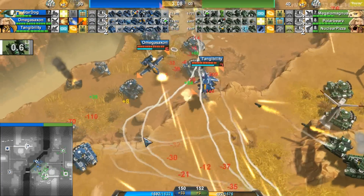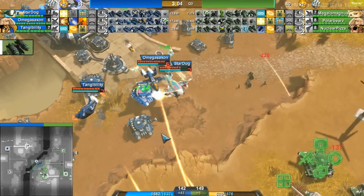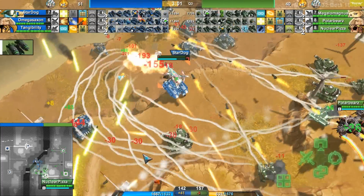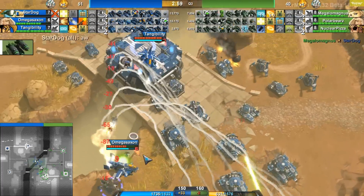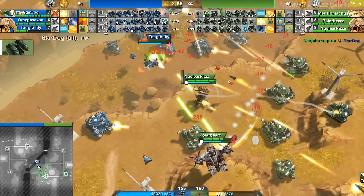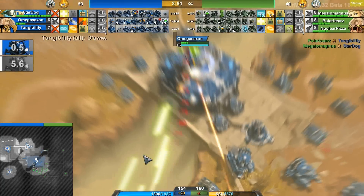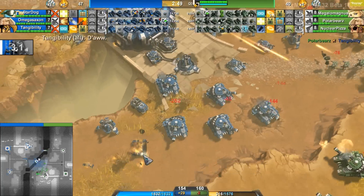Even though Blue have two Goliaths up here, which is really, really doing a good job keeping their position in this fight, Stardog had to pull them back. One is still up here, but Stardog does get finished off in the air. Without that Osprey support, Green is gonna really be able to gain a lot of ground. Tangie also goes down, Omega Saxon the only one left for Blue team, and almost gets focused down over his outpost.